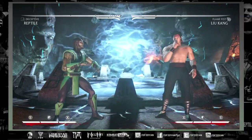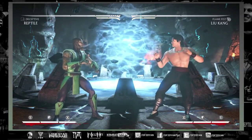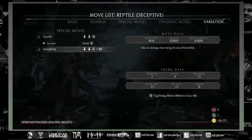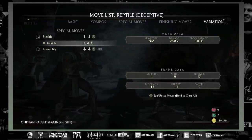Hello everyone and welcome to my final variation guide for Reptile. This one is on Deceptive, highly regarded as his best variation at the moment from the recent patches. I hope this guide can show you why. Mainly it's the invisibility, but stealth is also very good even though it takes a while to get going.